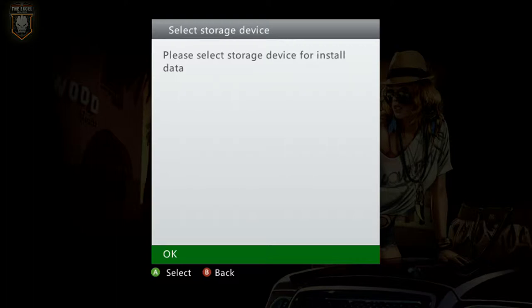Basically what you want to do for Xbox is just grab your install disc, put it in, play like normal and it will load it up and then prompt you to install it, which is what I'm going to do now.